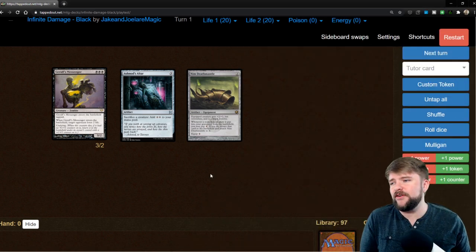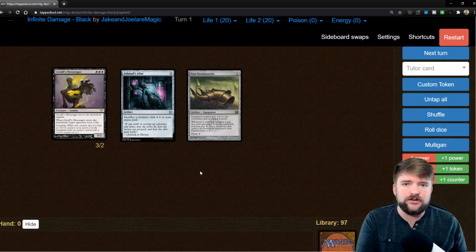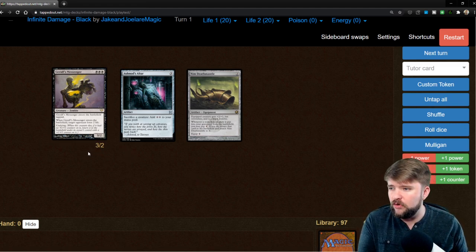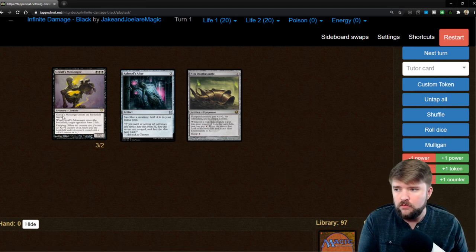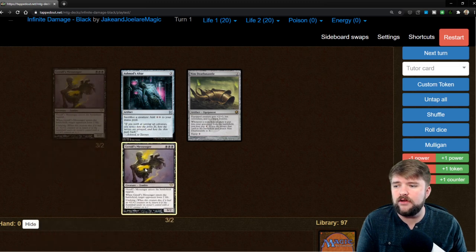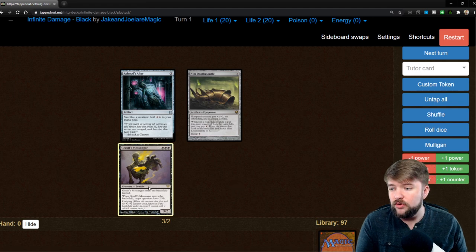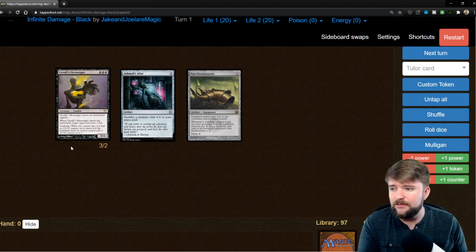First up we have got one that requires Gyralf's Messenger, Ashnod's Altar, and Nim Deathmantle. Altar Deathmantle combos in Commander are fairly common, but this one only additionally requires the use of Gyralf's Messenger to pull off an infinite damage combo that's going to help you win right then and there. To get this combo started, we need all three of these permanents on the battlefield.